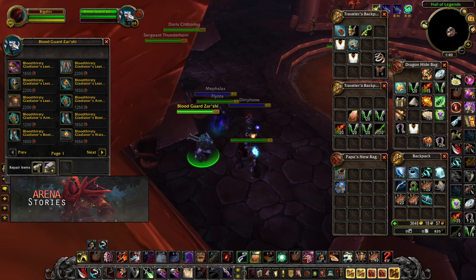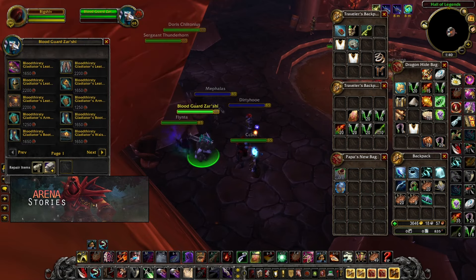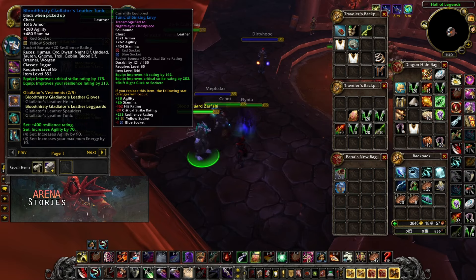As you can see, we have five sets: the helm, chest, legs, boots, and shoulders. What you want to do is equip every single item in the PvP slot for the set bonus. With the first set you get 400 resilience, the second set gives 70 agility, the fourth set gives 90 agility, and most importantly, 10 energy, which will help with your burst.